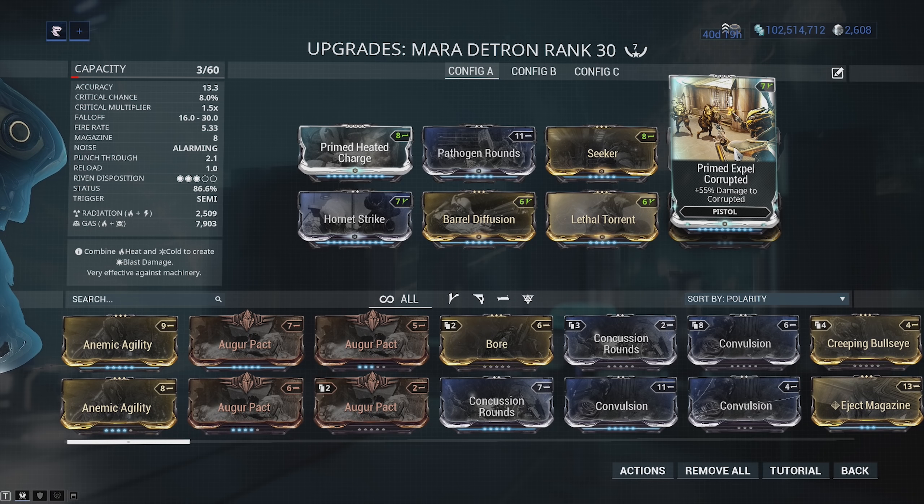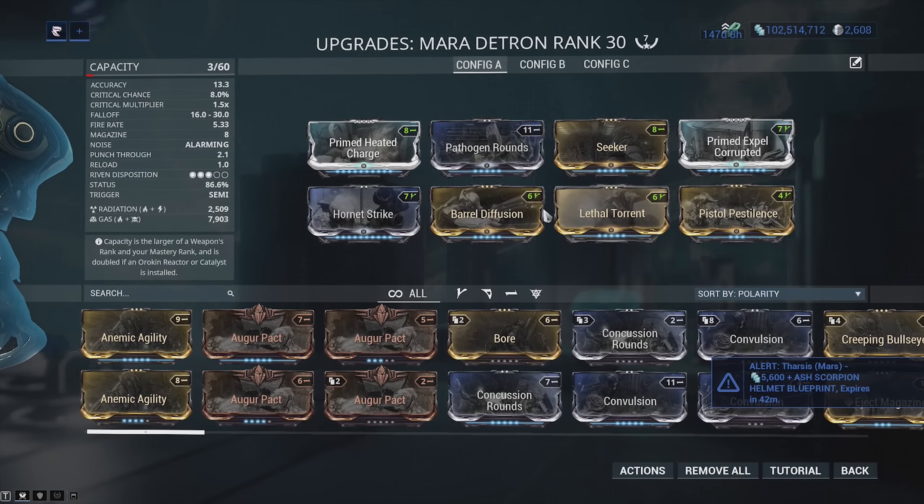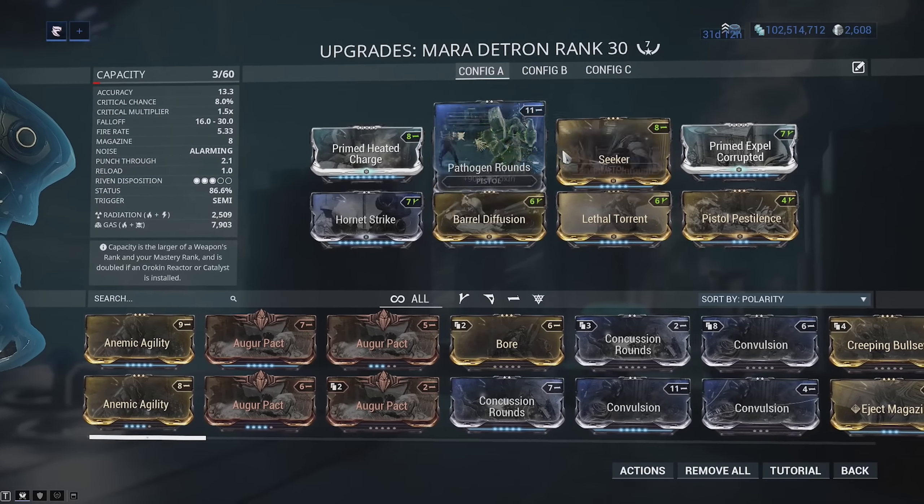And then the Mara Detron — you've got your Primed Expel Corrupted, or whatever faction you're playing against. Versus Corpus, this is going to be even more insane. The only downside is that Radiation Damage actually hurts versus shields. We've got Hornet Strike, Barrel Diffusion, Lethal Torrent for damage and multi-shot.